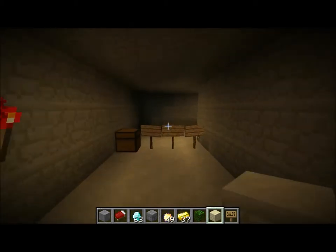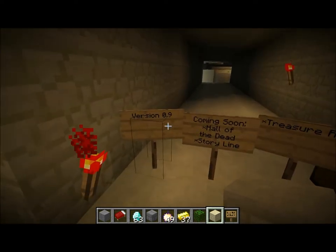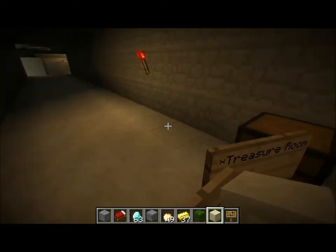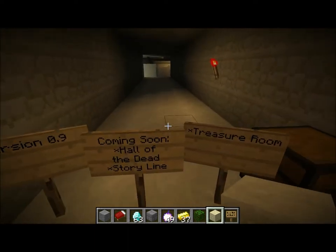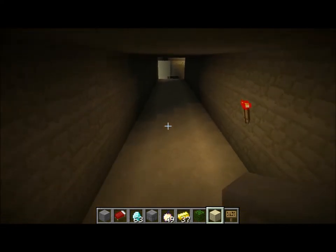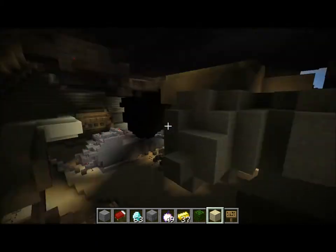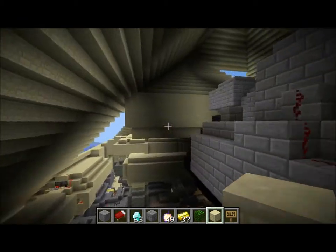This is where I left off. This is version 0.9, and right now I'm going to be making the Hall of the Dead, which is going to involve a lot of combat — that's why I have this chest right here. I'm also going to be working on possibly a treasure room, but I usually take a ton of time working on stuff so I most likely won't get to that. Before I start building, I want to go over an overview of what I've done since my last video on the pyramid.